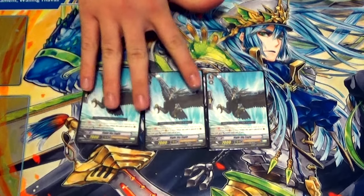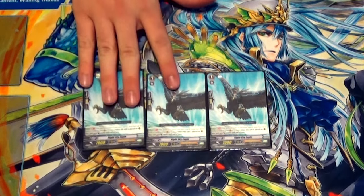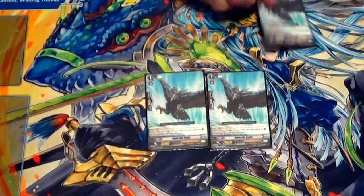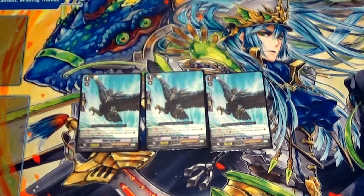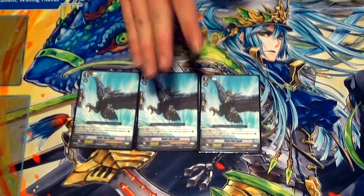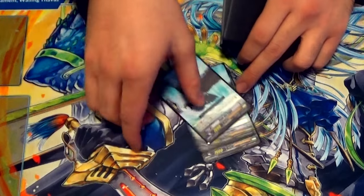For grade 1s, we have three copies of Night Sky Eagle. His skill is: when placed on rearguard, he gets plus 4k, so he's an 11k. This works really well with Luard's stride skill — because you can only call grade 1s, you need to attack with stuff. You can call him in the front and he's an 11k by himself. If Grozny is around, you put one behind Grozny for a 26k column, and call a different one elsewhere for an 11k attacker. This is from GBT03 by the way — it's a common, go find it.